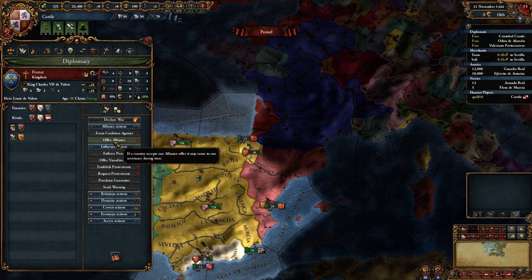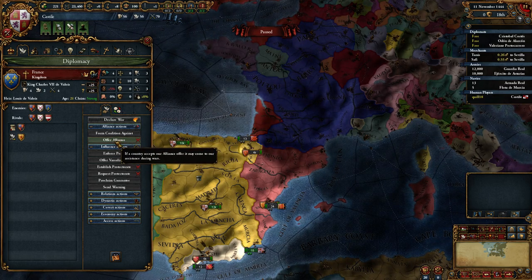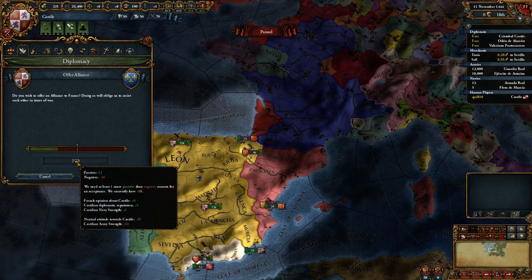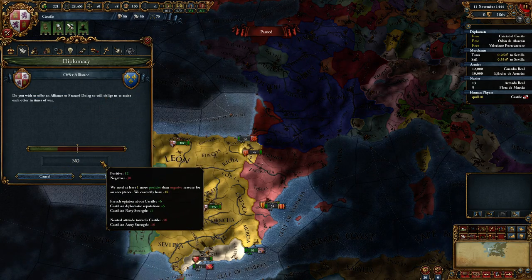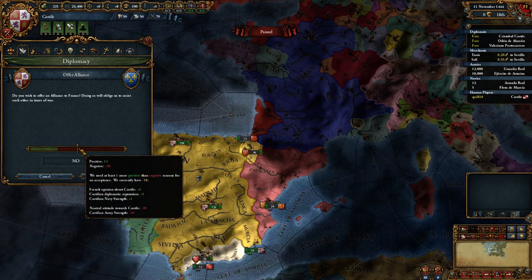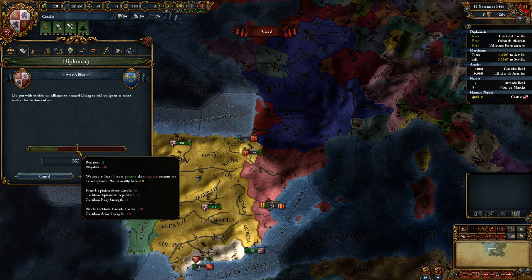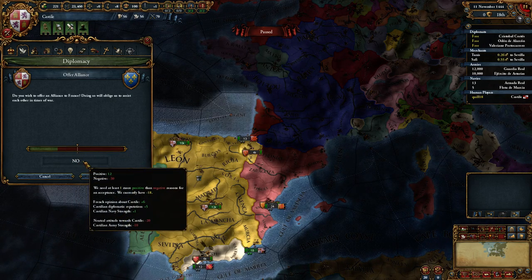We can't currently ally France. We can hit this button — it's lit up, meaning it's a legal action — but if we click it, we can see France will not accept. There's no randomness here. If the green bar is past the yellow line, they'll for sure accept; if it's below it, they for sure will not accept. So we know for sure France will not accept.